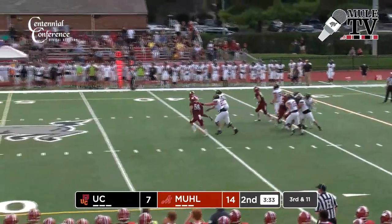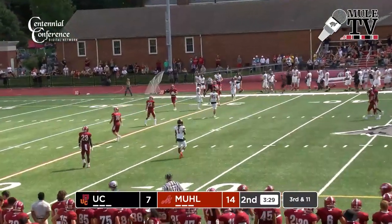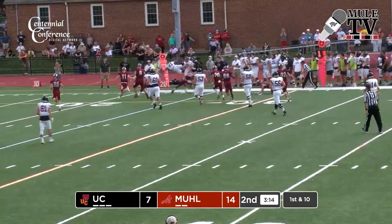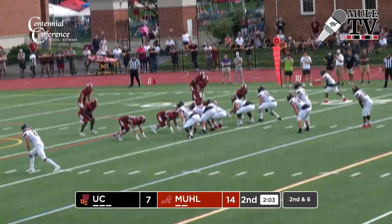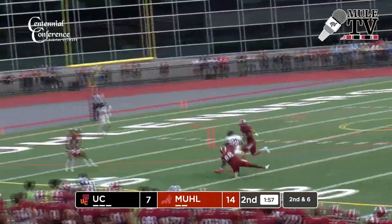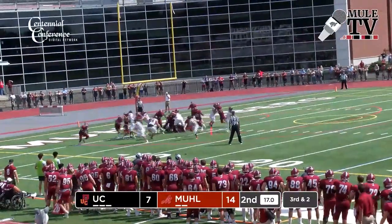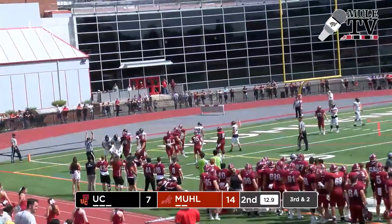Penske back to throw, looks to his right, has a man down the right sideline, and that is complete — they're going to say a good catch. Give to Ragland — Ragland bouncing off tacklers, leaps in the air as he's hit by Washington. Second down and six. Penske, the play fake, flips it out to Ragland — Ragland has running room inside the 15, and gang tackled at the 10. Penske, the toss to Ragland — Ragland is going to find his way to the end zone for the Ursinus touchdown.